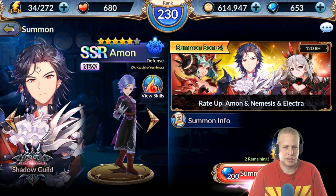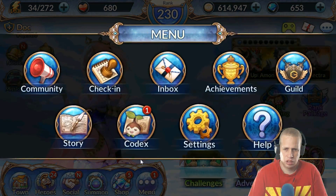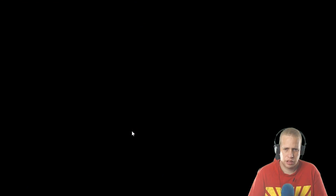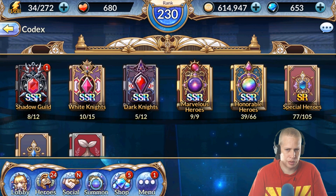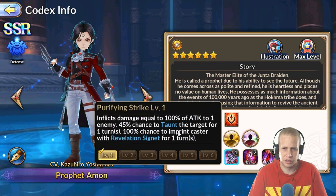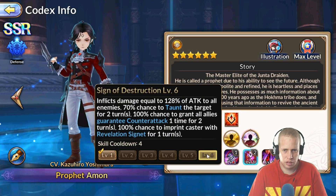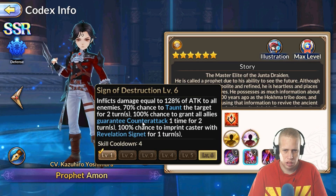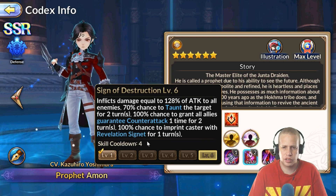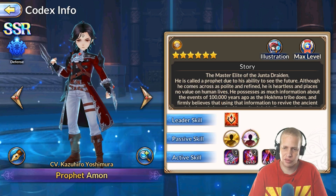Sorry guys, let me switch windows since they don't provide the proper skill information on the banner screen — it's kind of annoying. Alright, now in the other view we can see the skill-ups properly. The taunt on skill one is actually 65% like I thought, and skill two's taunt goes up to 70%, eventually reaching 128% chance — it's a four-turn cooldown. So that seems as fair as that skill is going to get. This guy is pretty powerful if you haven't caught on already.